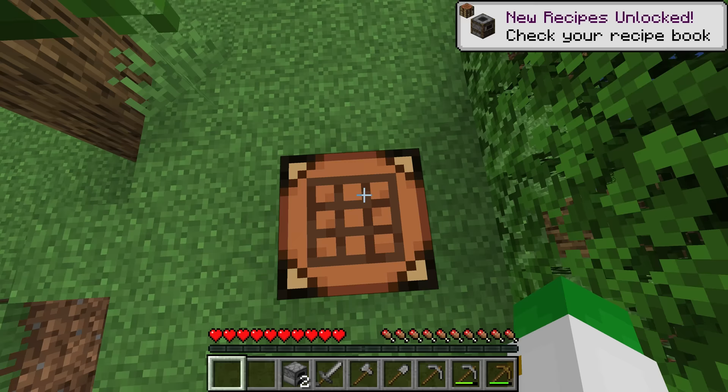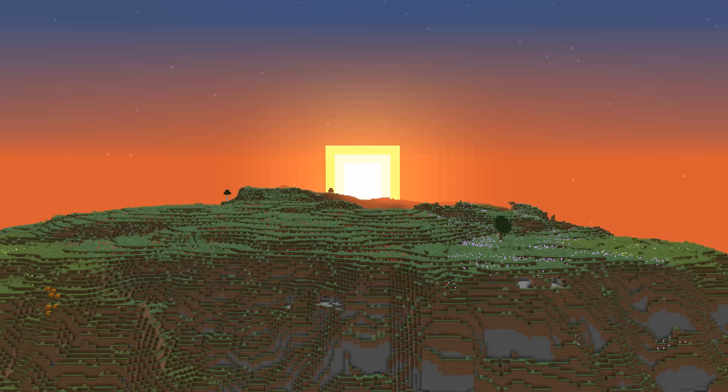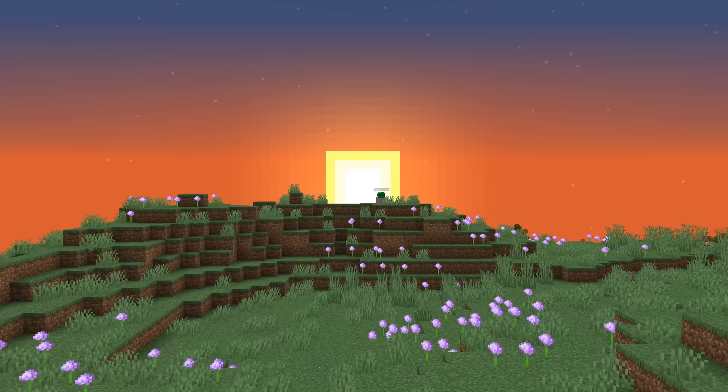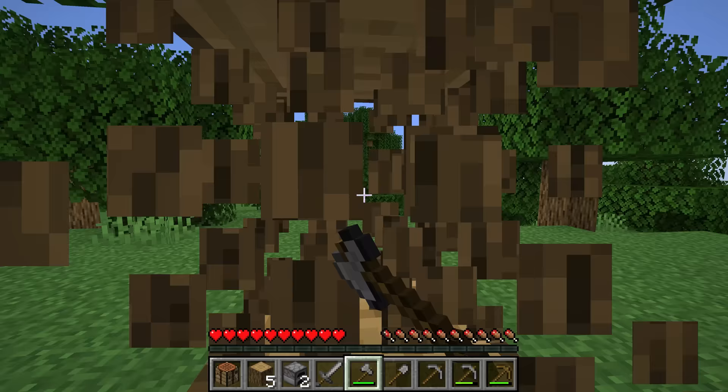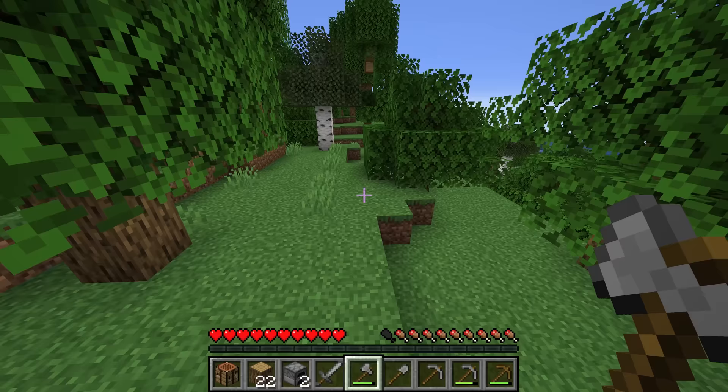Collect up your crafting table and it's on to initial resource collection. At this stage, we simply want to walk around and try to locate anything useful. Now that you have your stone axe, go up to a couple more trees and get yourself a few more logs, as they'll be very useful in the continuing steps.